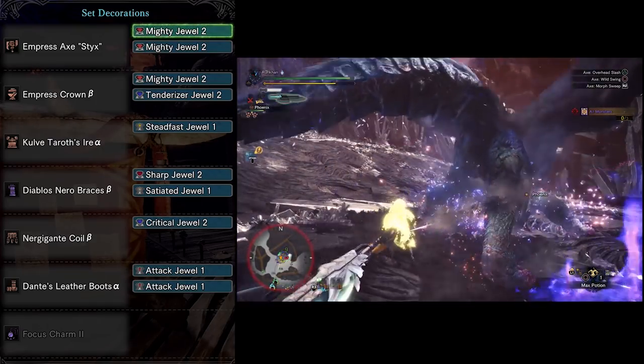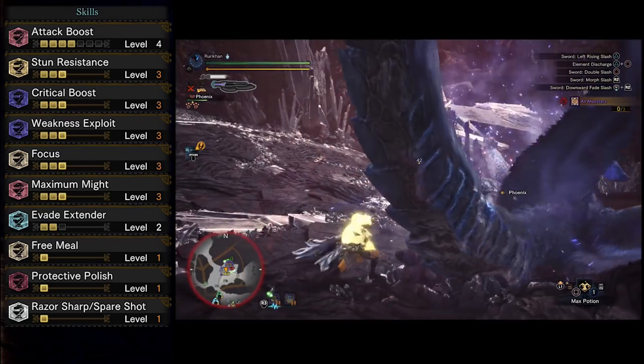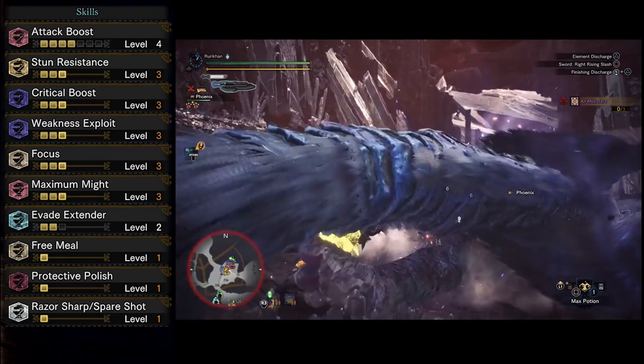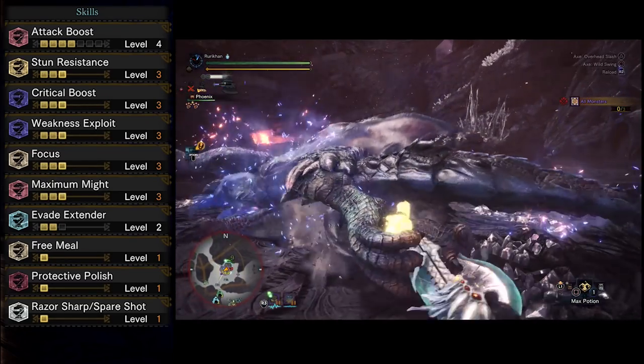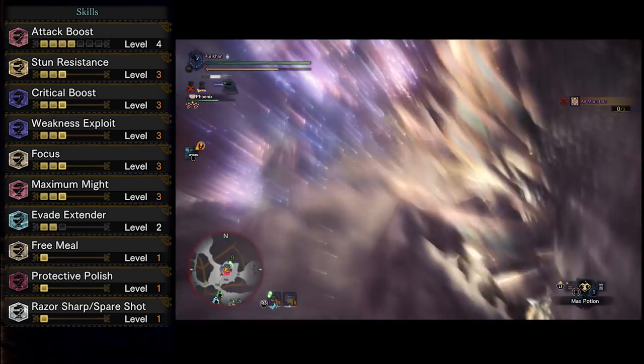Looking at the finalized build: Attack Boost level four, Stun Resistance level three, Critical Boost level three, Weakness Exploit level three, Focus level three, Maximum Might level three, Evade Extender level two, Free Meal level one, Protective Polish level one, and Razor Sharp Spare Shot.